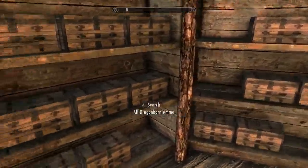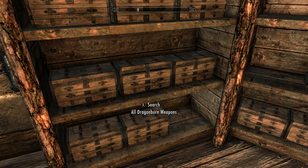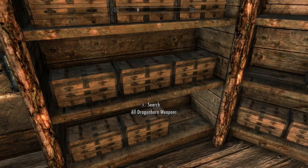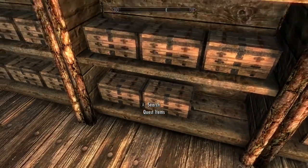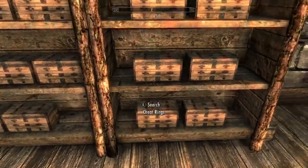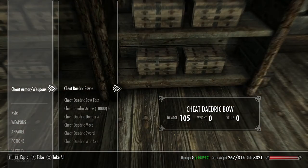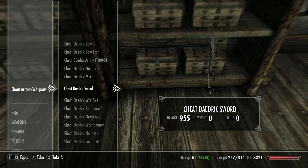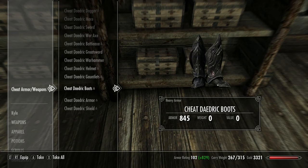Here's all your weapons from the game — here's all the dragonborn weapons. Here's a couple weapons added in here, not cheat rings. Here's a bunch of weapons here. They all do pretty good damage.